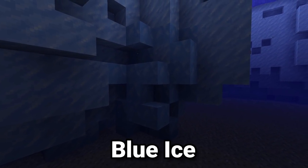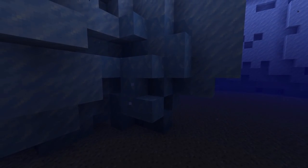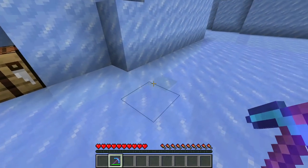Blue ice in Minecraft is generally only found in the iceberg biomes and very occasionally in villages, but overall it's quite a rare block. However, you can actually craft this block.